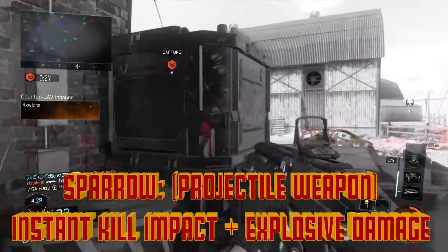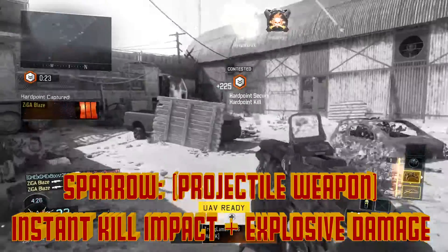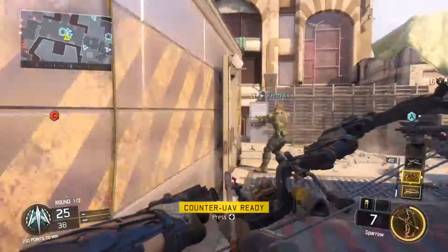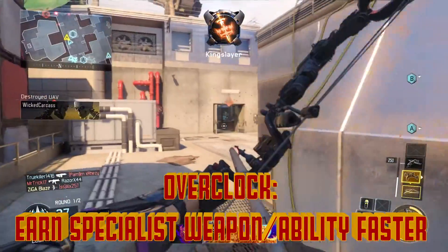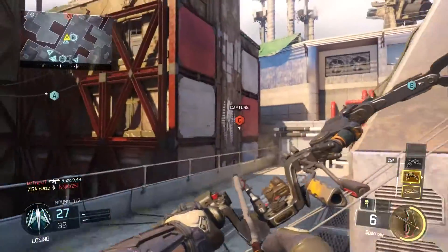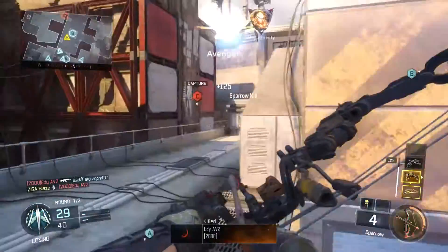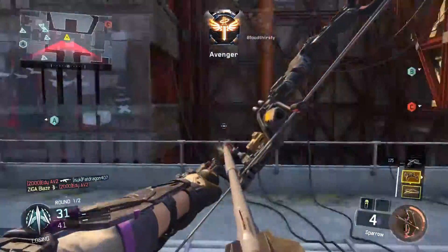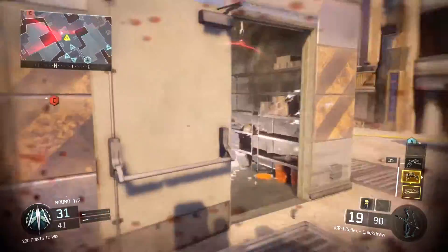Outrider's specialist weapon is the Sparrow, which is a compound bow with instant impact kill damage, along with explosive radius damage after the bolt has been shot. I would highly recommend the Overclock perk while using the Sparrow because I found myself only earning it once to twice a game. The Sparrow is slightly more difficult to use than other specialist weapons because you need a decent sense of accuracy to be good with it. I'd recommend the Sparrow to any player that likes to use sniper rifles or any long range precision weapons.